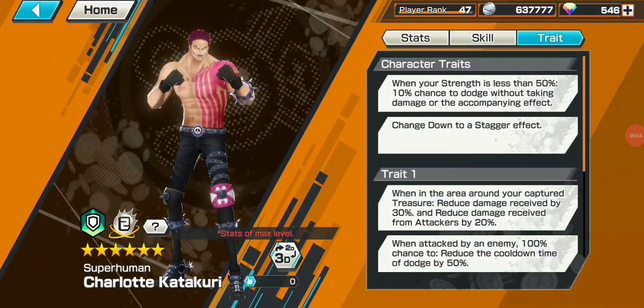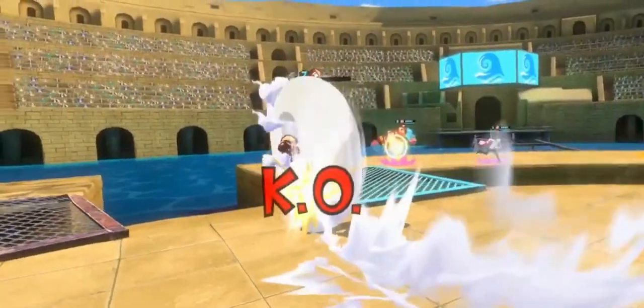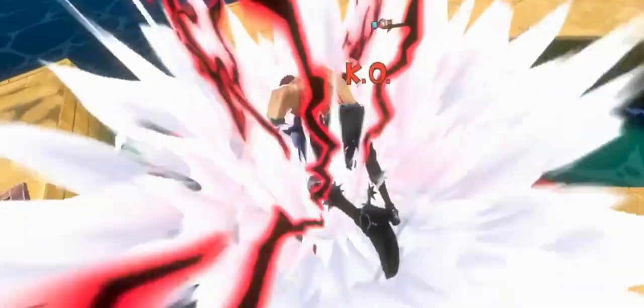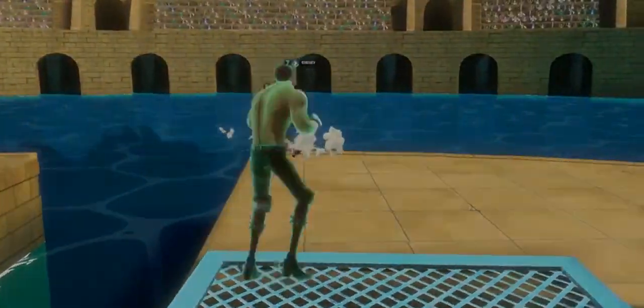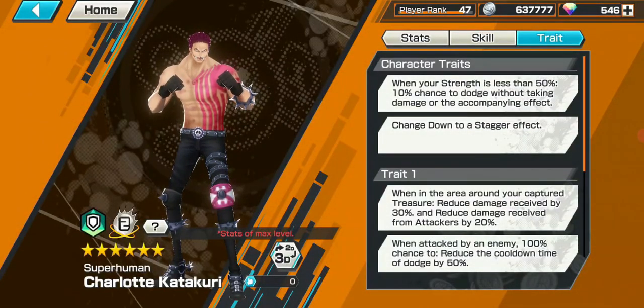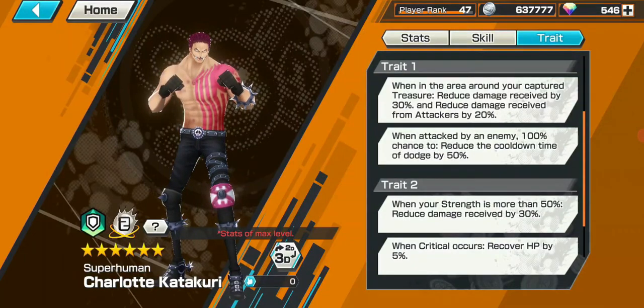He has a really nice build with a crit tray that lets him heal. With a nice Lucci metal set he can also decrease cooldown on skill 2 while using it, as it has a high crit chance. He also has nice damage reduction trays from being over 50% health and in your own treasure area. Skill 1 has a nice knockback and a large area on the last hit — a really solid build for a defender.